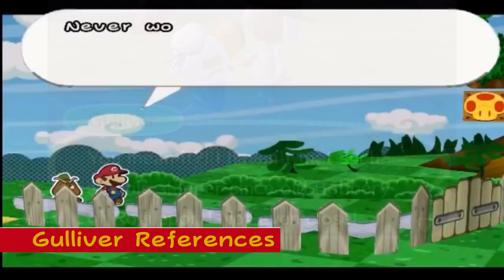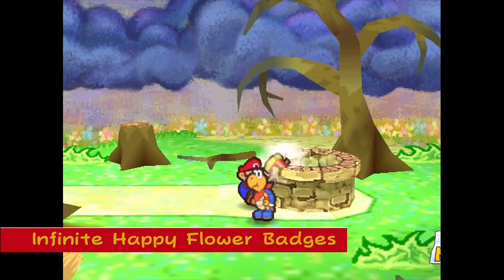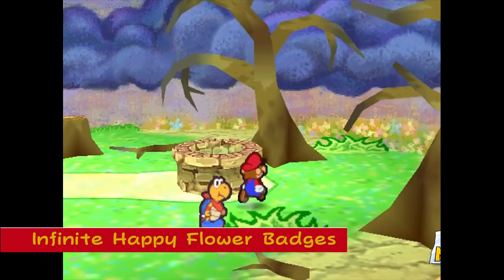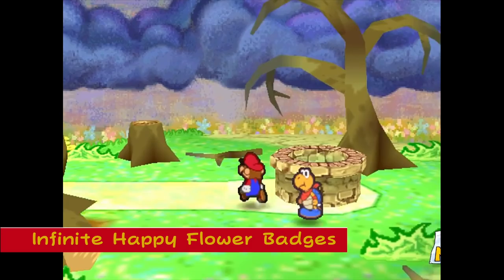Infinite Happy Flower Badges: In the original Paper Mario, on the east path of Flower Fields, there is a set of three trees that will drop a Happy Flower badge when hit in the correct order. If the badge is left uncollected and the trees are hit again in the same order, another Happy Flower badge will spawn. This can be done to repeatedly spawn multiple Happy Flower badges, however the game will start to act as if there's only one.